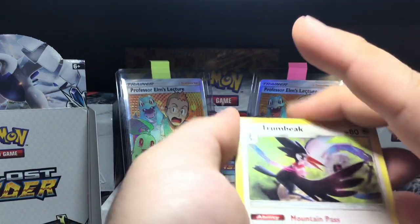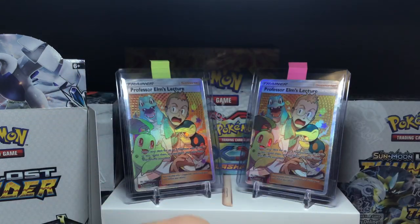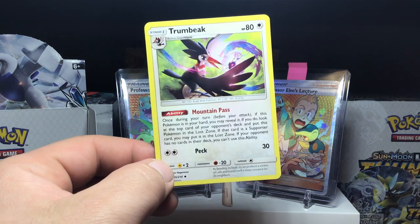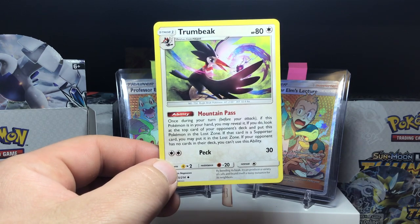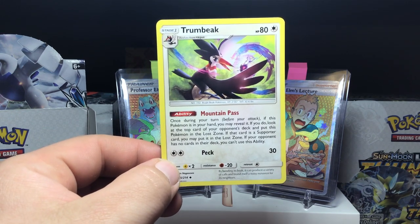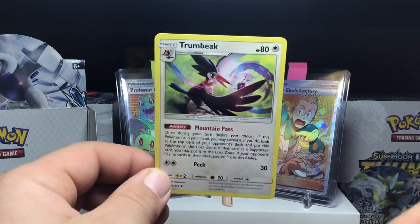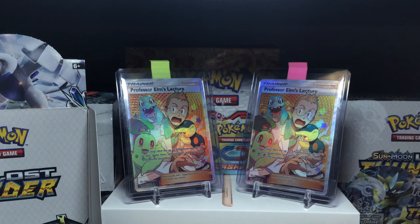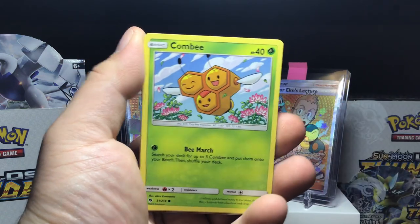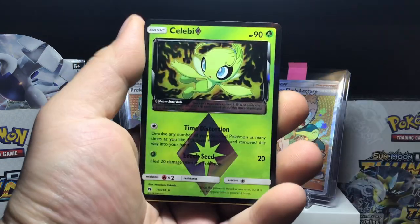Trombeak — another great card for the Lost March deck. I'll explain why he's so good: without evolving him, you can use this ability once during your turn before you attack. If this Pokémon is in your hand, you may reveal it — if you do, look at the top card of your opponent's deck and put the Pokémon in the Lost Zone. If the card is a Supporter, you may put it in the Lost Zone too. You can still put Trombeak in the Lost Zone even if you don't use the ability, which gives that 20-plus damage on the Lost March attack. Run four of those and pick them up with Great Balls.